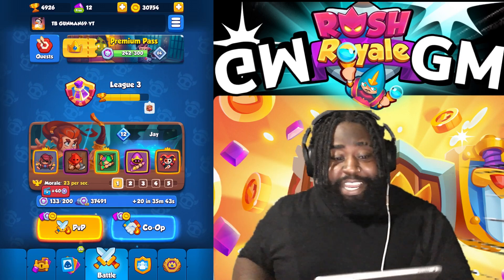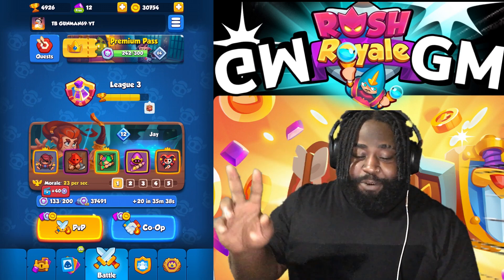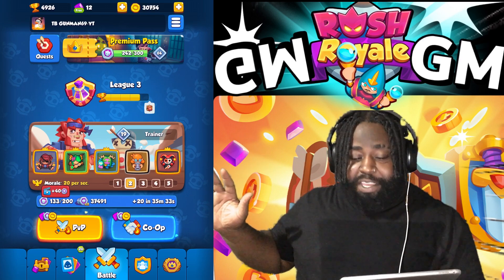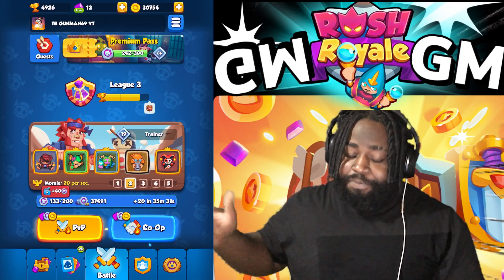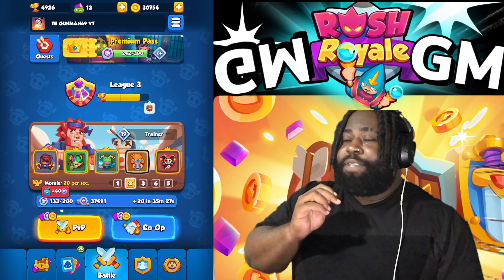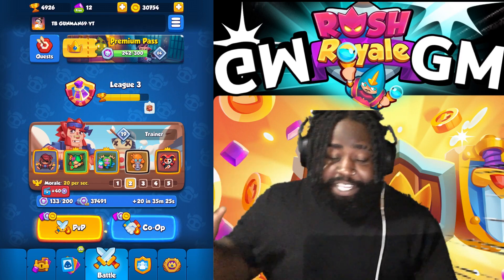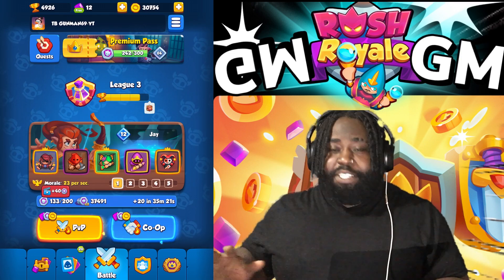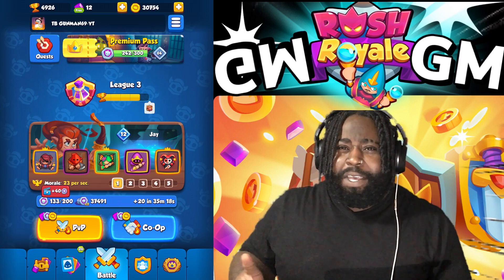We're gonna argue about it. I've seen this Corsair build floating around this week — it's still early in the week, still really early. We're seeing a lot of Corsairs. So we're gonna talk about this Corsair build first: this is your Corsair executioner. They have Crystal Mancer in the build.